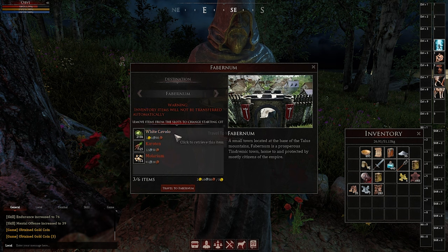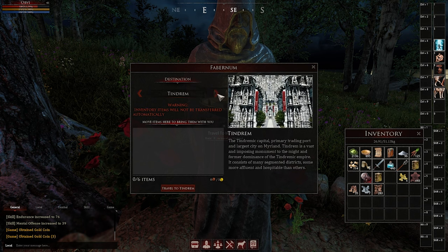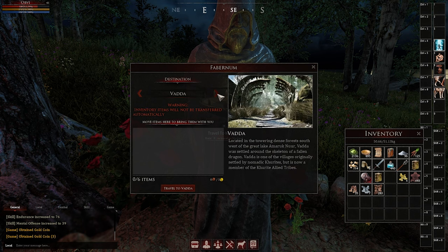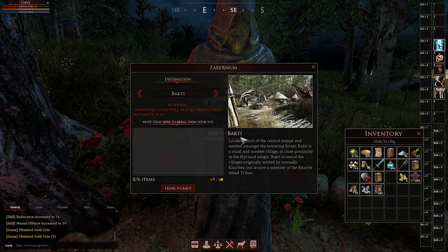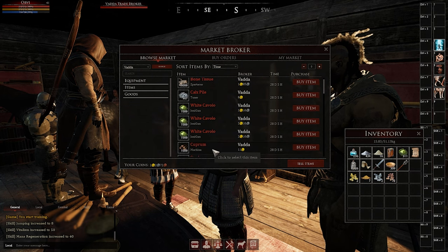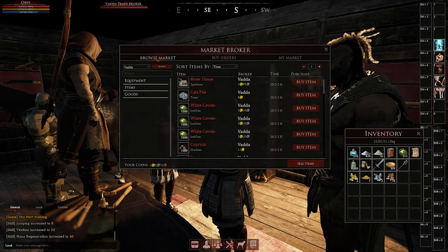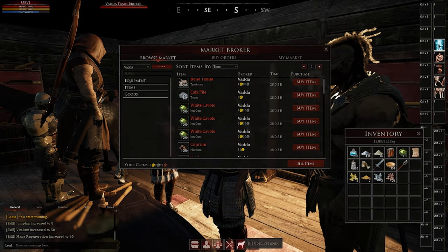If an item is easier to get in an area, it's going to be cheaper on the market. For instance, it's not going to be smart to bring vegetables to Favernum since they have a garden right there in the city where you can get them for free. But if you choose to go to Vata or Bhakti, neither of those places have gardens, so vegetables will be scarce. If you bring a stack of veggies there, you can sell them on the market for double what they're worth. As shown here, stacks of 1000 White Calvo are being sold for 2 gold and 10 cents in Bhakti — location does matter. If they don't have it, people are going to buy it because they do not want to travel.